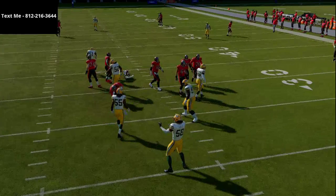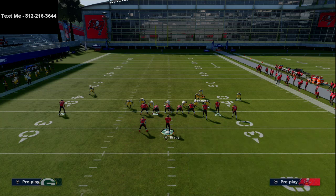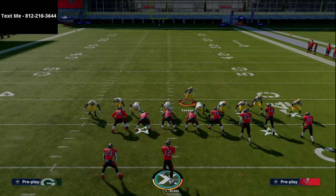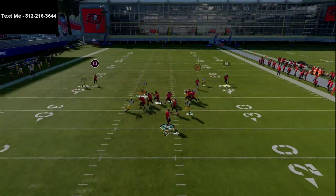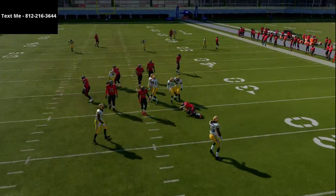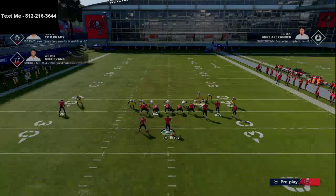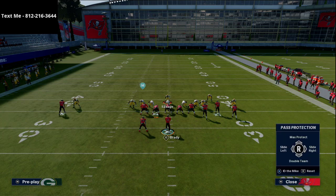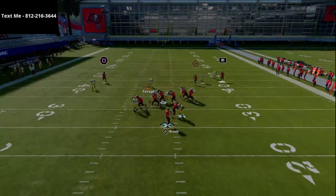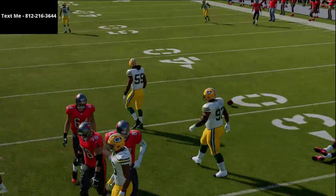If they send everybody out on a route, we're going to get two or even three people free. The beauty of this defense is it's very good against max protect. If they start blocking everybody, we're literally just going to stand here and get instant pressure at the quarterback. With how fast linebackers are in MUT right now — 90-plus speed on the outside — this pressure comes in relatively quickly, making it very difficult for the opponent to escape.